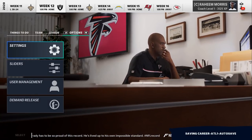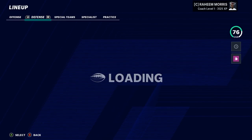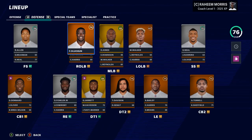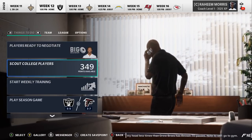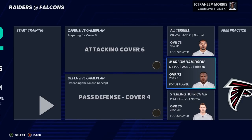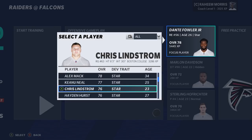Because of our starting point, we won't go through the full roster right away since there'll be a lot of change this offseason. First order of business: setting focus players. XP was set to zero to sim to this point, so I want to focus on young guys — definitely Chris Lindstrom, a top-15 pick last year at guard and a future star for us.